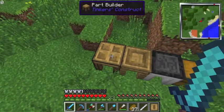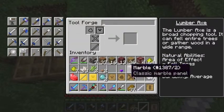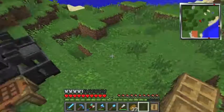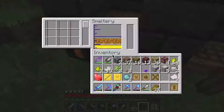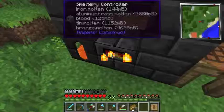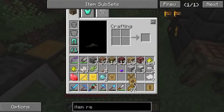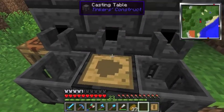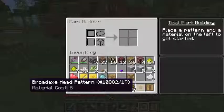We're making a lumber axe, just so you know. What can we make the other bit out of? Let's make the actual axe head out of bronze.